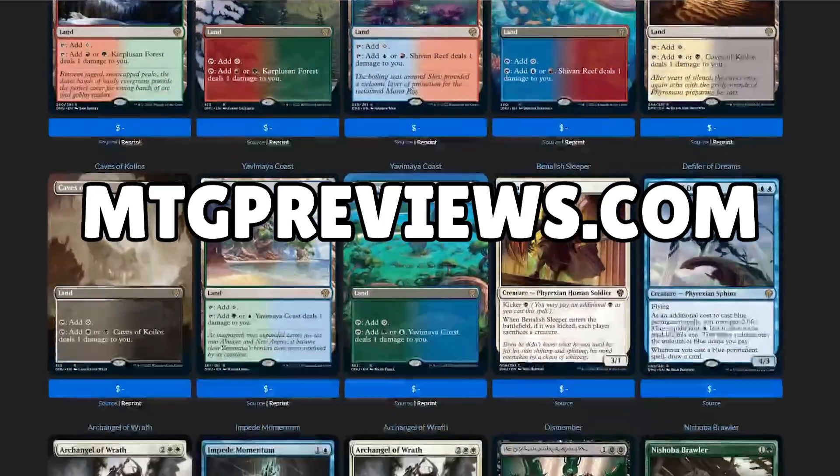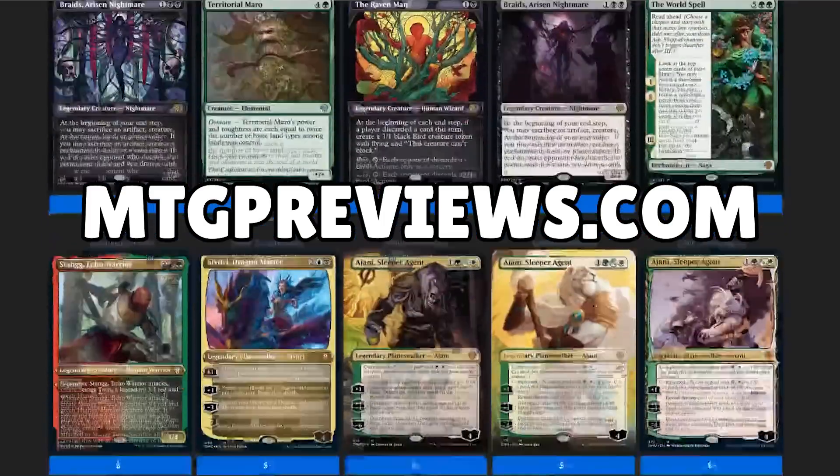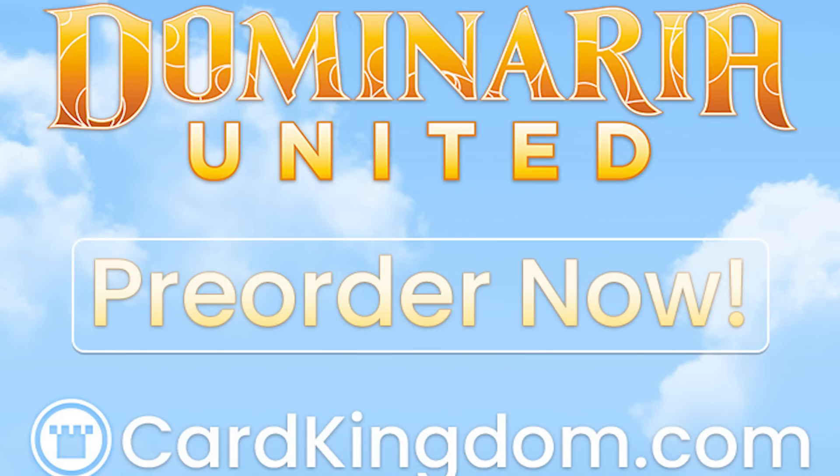But before we jump into the cards, two quick reminders. First, if you want to see all Dominaria United previews, head on over to mtgpreviews.com where we keep an up-to-date list of all the previews as they're being released. And if you want to get your hands on these Dominaria United cards, you can pre-order them at our sponsor, cardkingdom.com slash mtggoldfish. Be sure to ask for a scoop sticker in the order notes.